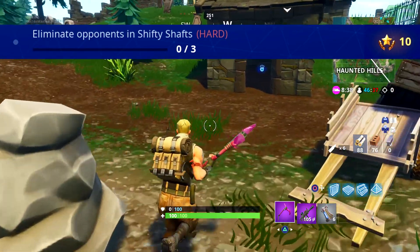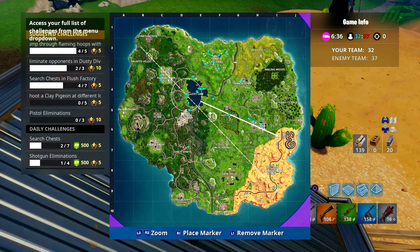And finally, you need 3 eliminations in Shifty Shafts. Once you've done all those challenges, the hidden treasure will be spawned onto the map and you can collect it.